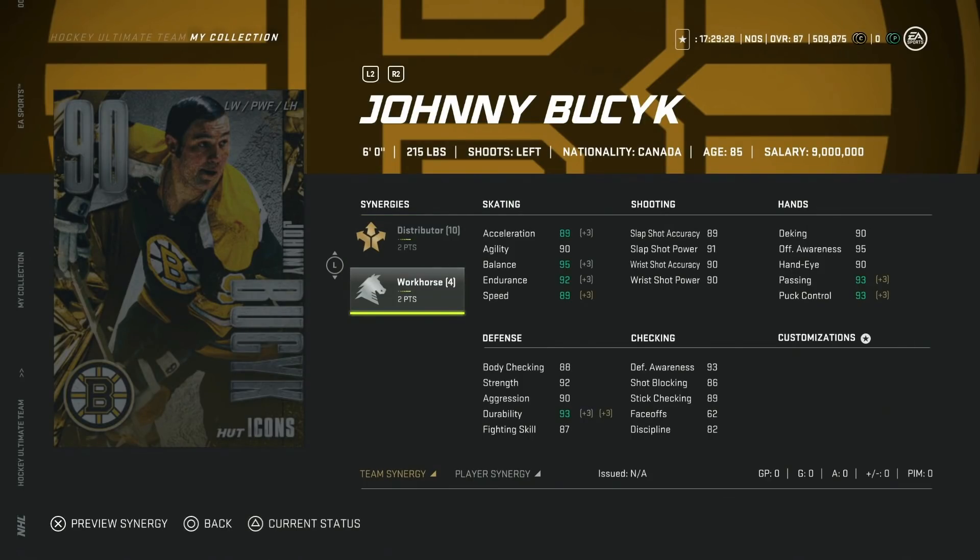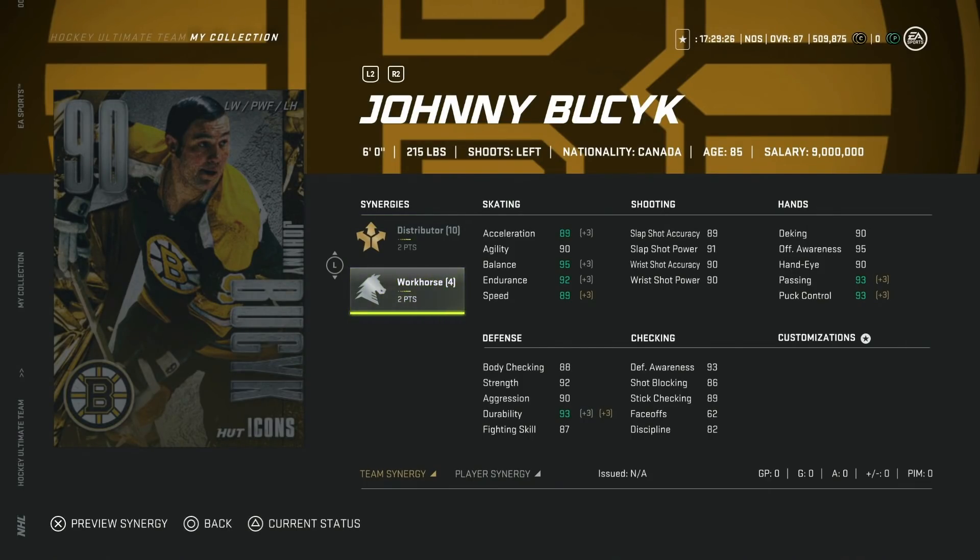We'll start first with the 90 overall Johnny Bucyk, six foot, with two to distributor and two to workhorse. This is a very very good synergy combo. However, there are a lot of cards that have distributor, so it's not really the one I'm most looking for. There's just so many out there that already have distributor, and you can use your goaltenders and coaches for that.